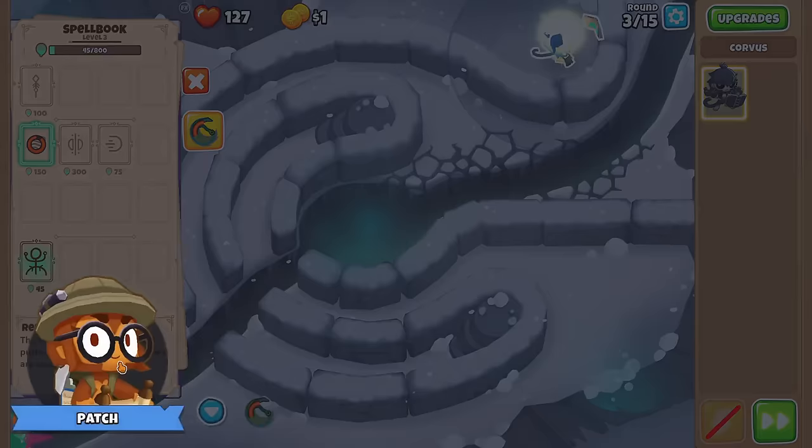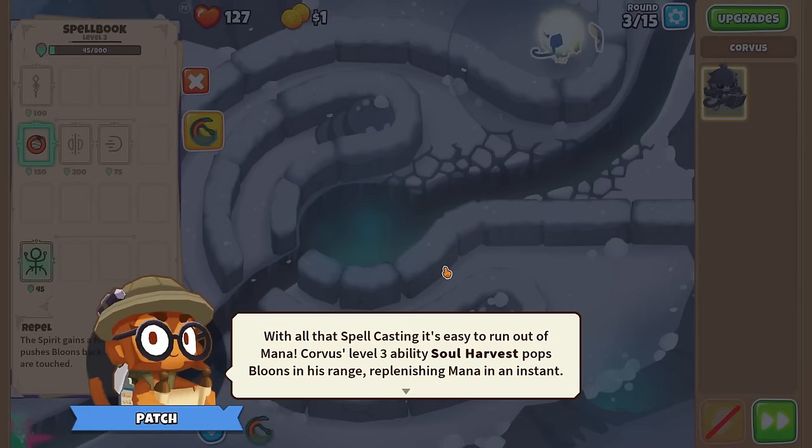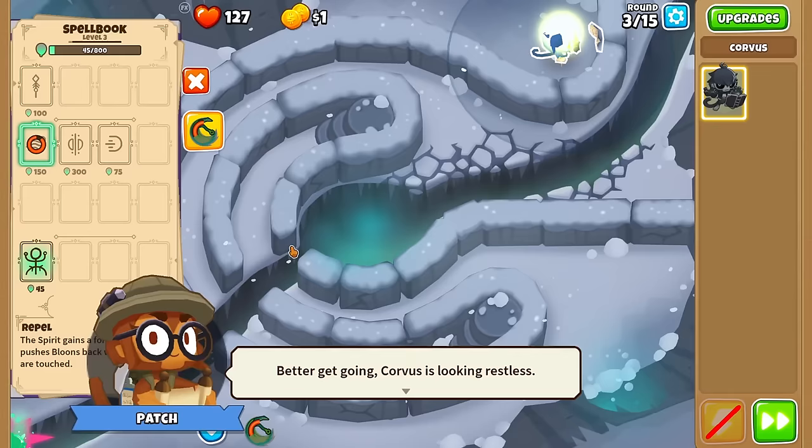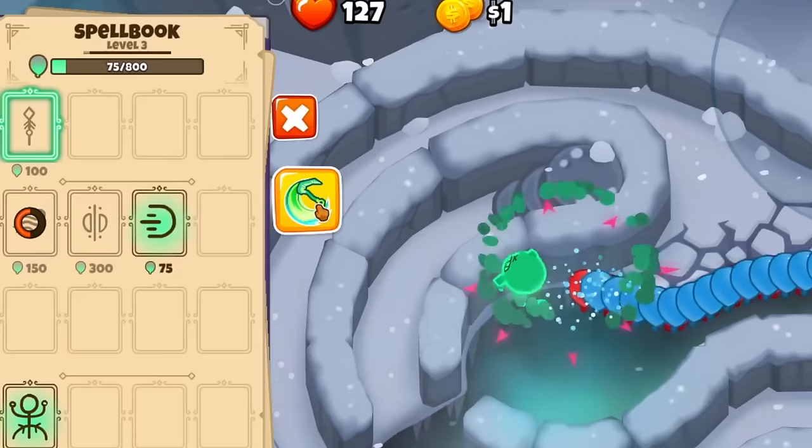With all that spellcasting it's easy to run out of mana. Corvus's level 3 ability, Soul Harvest, pops bloons in his range, replenishing mana instantly. Make sure to use it when there are lots of bloons near Corvus. Let's wait for stronger or higher level bloons — there we go, 75 mana all the way to 225. Looks like we didn't get all the bloons popped, but okay.